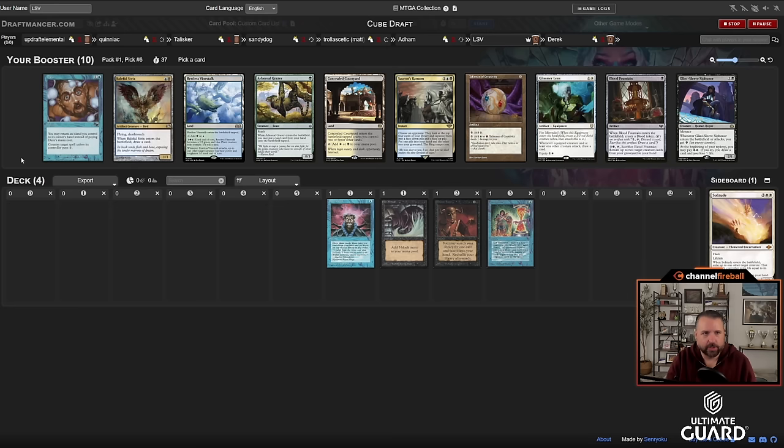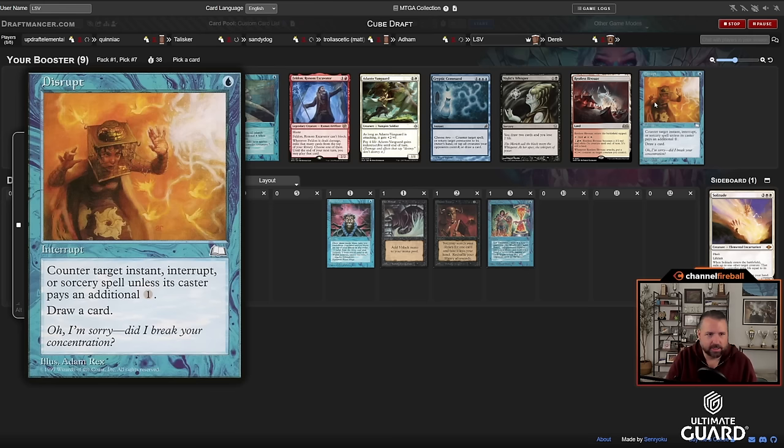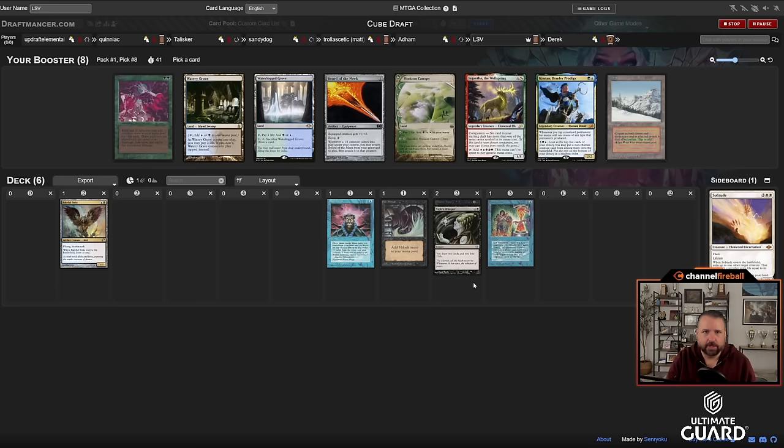I don't think Daze is as good as Baleful Strix here. Next pack: Sorin's Ransom, Blood Fountain, Glint-Sleeve Siphoner — some new options. There's also Disrupt: counter target instant or sorcery unless they pay one, and you draw a card — basically a Force of Will variant. There's also Cryptic Command but I don't really want a triple blue card. I think I take Knight's Whisper over High Tide and Disrupt.